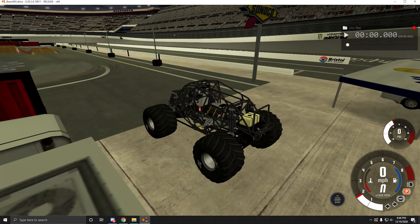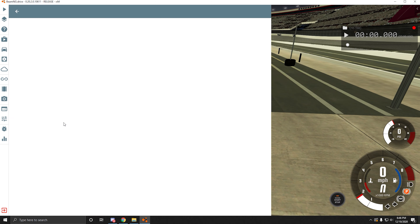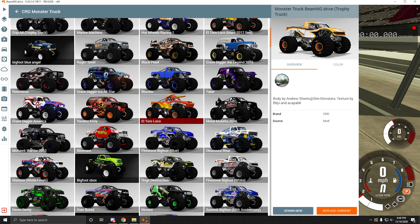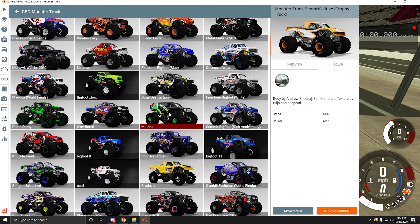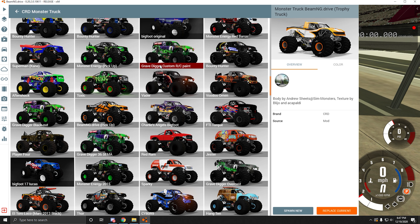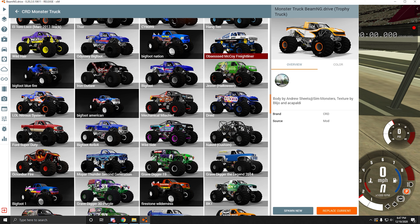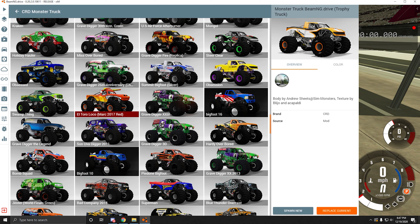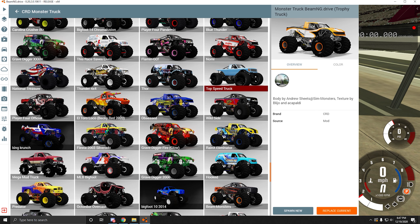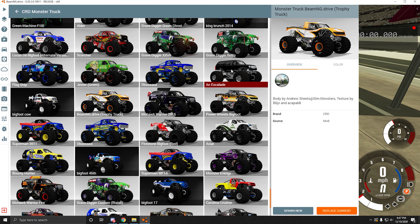Once we load in, my CRD is set to default but yours won't be. You want to go to your Vehicle — CRD Monster Truck. You'll see some main mod stuff like El Toro and Graveyard of the Legend. There's the Bigfoot pack. You'll also see Player Ford Truck and Obsessed from my pack, more Bigfoot skins from the Bigfoot pack, and Octinator, Green Machine from my pack. Graveyard Retro is from the Blaze pack.